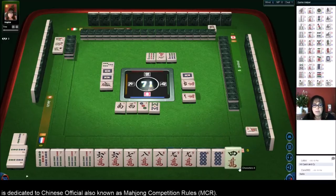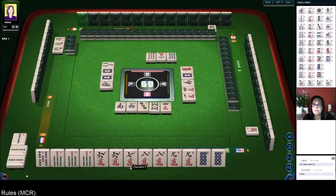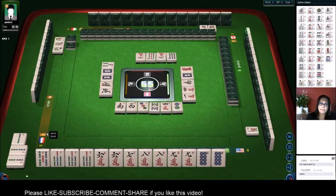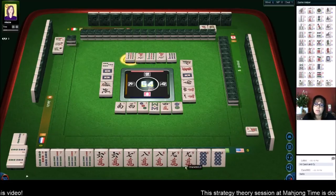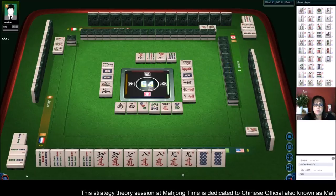We need a seven crack or a five bam — that's already out. Neither the seven crack nor the five bam are out right now. We've had five discards. One of my goals is to be ready to win in six discards. We're one away from seven pair. Part of me is tempted to get rid of the nine cracks, but that would be throwing away a pair, so I'll keep it.